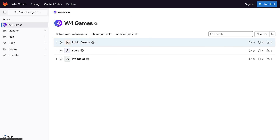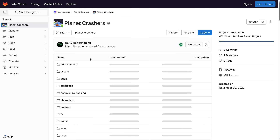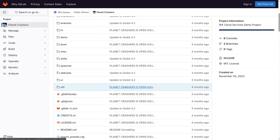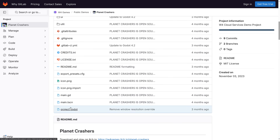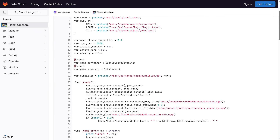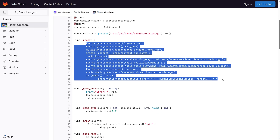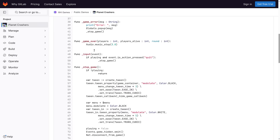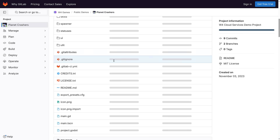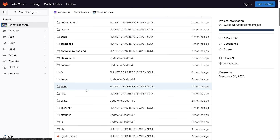Another great place to start is in the public demos. You can see a complete example project that showcases how you would integrate with W4 Cloud. It is a Godot project with a typical scene structure. You can see the entry point, how to actually connect to servers, how various different pieces work, and the various different signals and callbacks that are available.